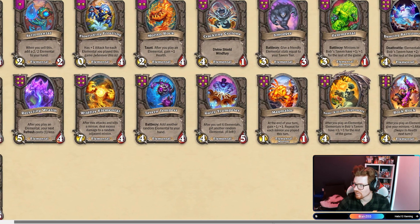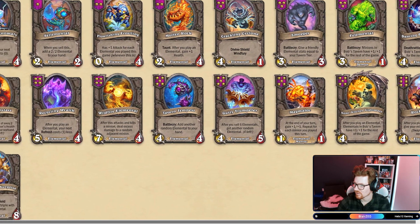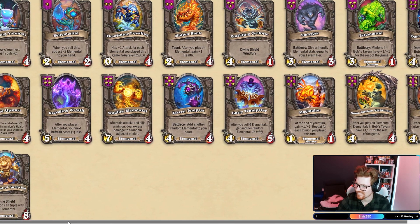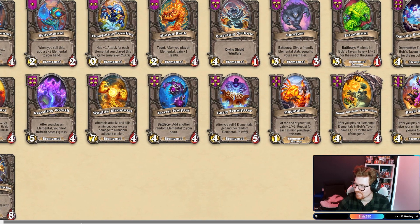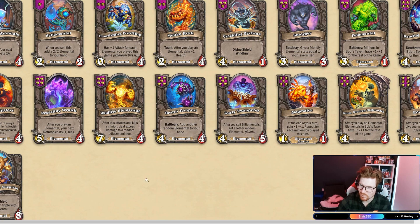The Genie and Gar are both gone. Lil Rag. You got Elemental of Surprise — this minion can triple with any Elemental. You still don't really need to get this at six with Elementals. You just need to get a triple and then get this guy.